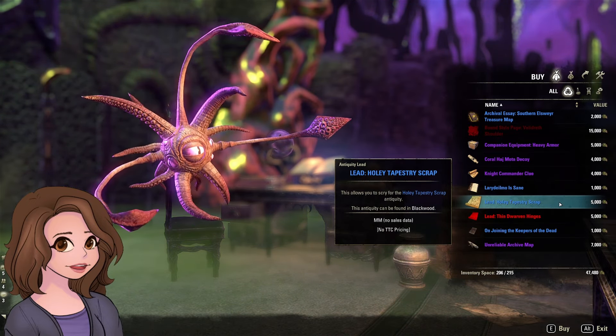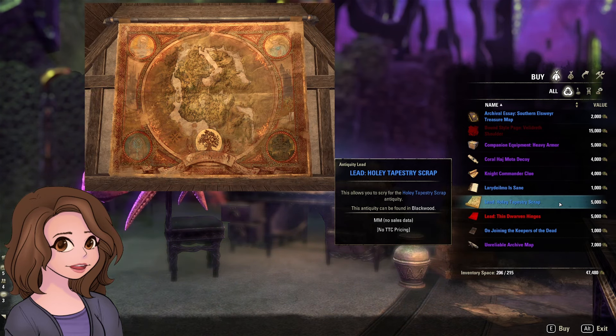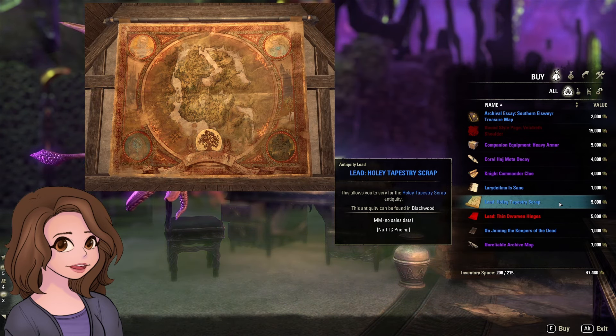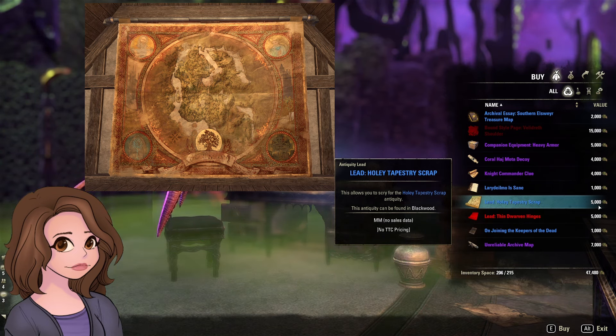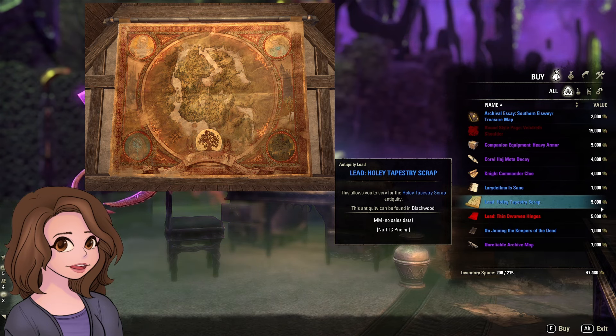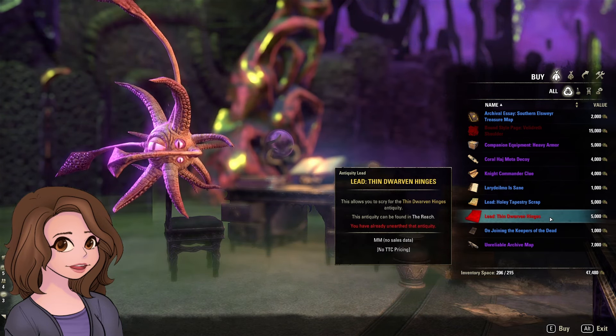Our first lead is the Holy Tapestry Scrap — guess what, this is for the Blackwood Tapestry. This is a static lead; you just go to the spot and pick it up, there's no RNG involved. Why would you spend 5,000 archival fortunes on that? It makes no sense — none, zero.